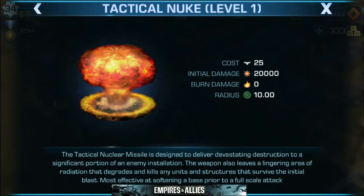The one that everybody's chasing is the Tactical Nuke. The tactical nuclear missile is designed to deliver devastating destruction to a significant portion of an enemy's installation. The weapon also leaves a lingering area of radiation that degrades and kills any units and structures that survive the initial blast. Most effective at softening a base prior to a full-scale attack. This tactical nuke is what you're going to use on a high-level base — weaken a certain part of it, carve a hole into their defense, and make your attack there. I have not yet unlocked the tactical nuke but I'm looking forward to it.